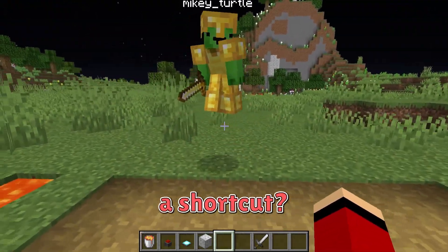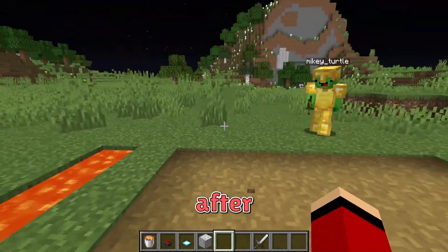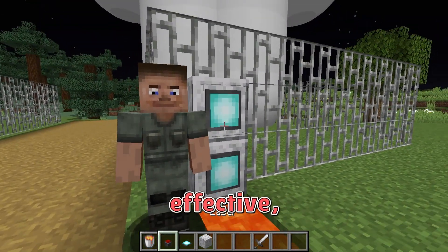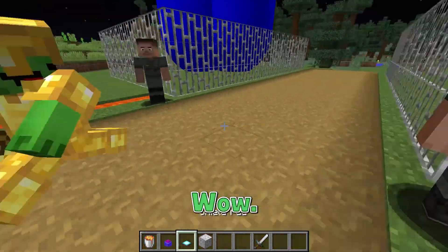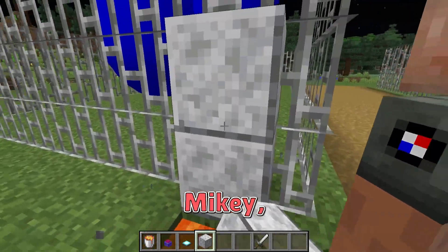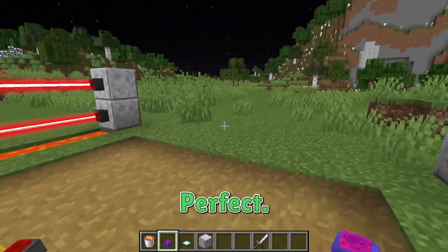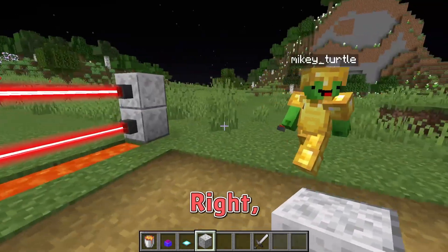Any zombies that take a shortcut burn up. Next, after our lava, we're going to install something impressive — lasers. These are really effective too. We'll put them over the lava. This is how you set up the lasers. Good job, Mikey. Then right here. All done. I think this is a good start.